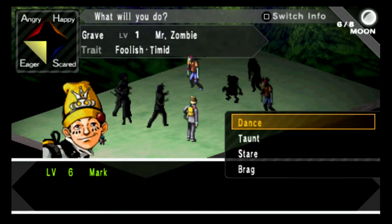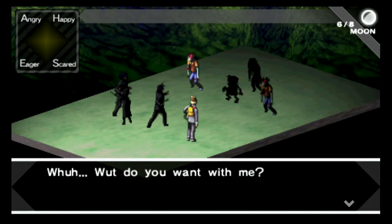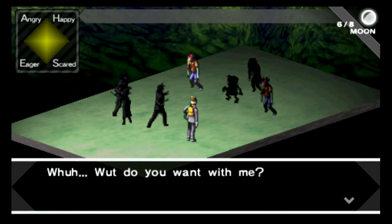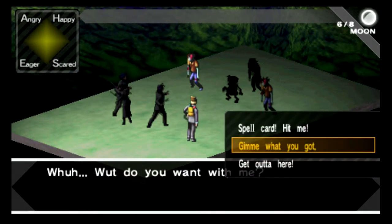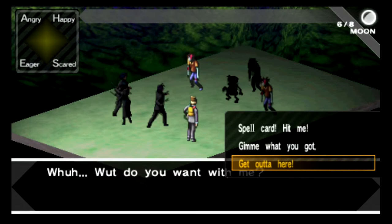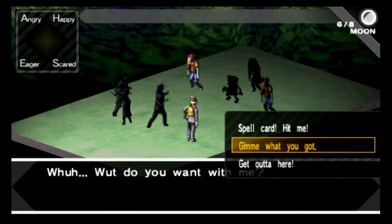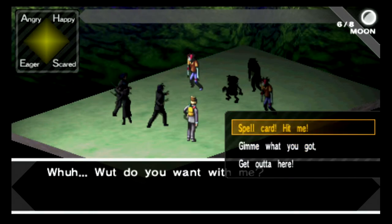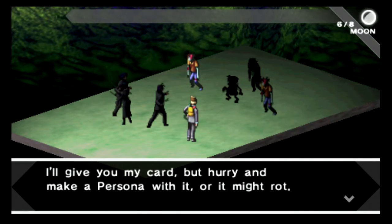You basically dance and the enemy responds. You can see in the upper left the eager bar has grown and is now blinking — that's good. Now he's gonna ask for something. I'm gonna say screw that, I don't want to give him any health. I'll do it one more time. Now the diamond is blinking yellow and you can spell a card: give me what you got, or get out of here. Give me what you got usually gets you a lifestone, money, sometimes XP — and spell cards are what we really want.